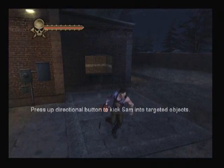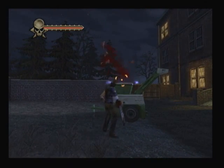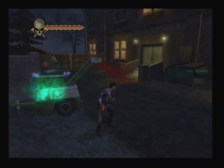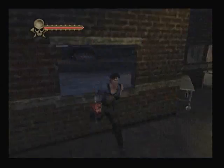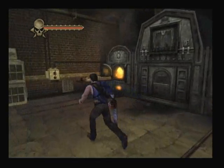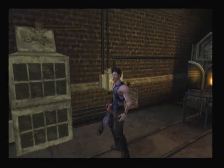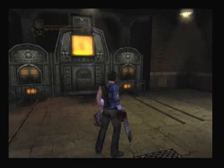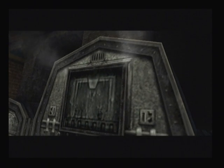SAM will be kicked at any object — for example, this. Watch it destroy it. You've got a receiver, press it down, the cops will go in, and now you're going to kick SAM in the fire. And watch SAM burn.